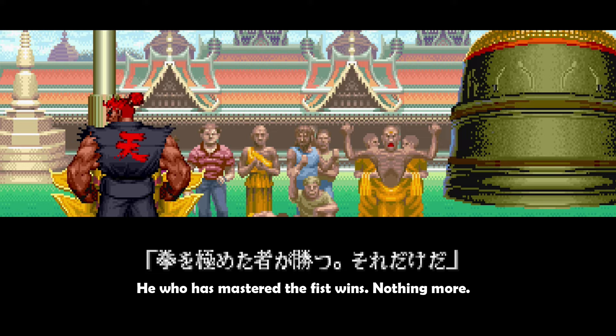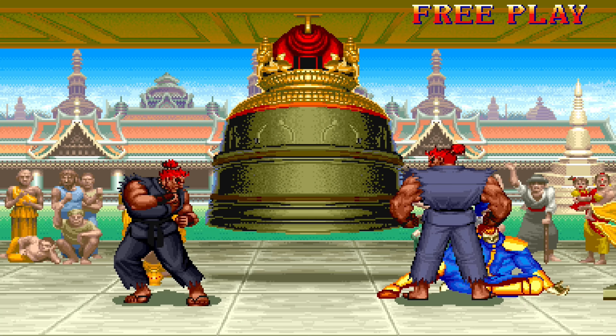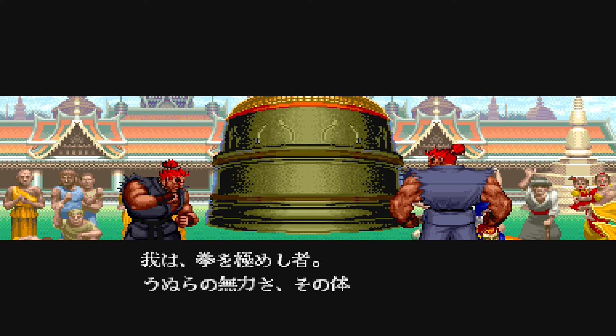If you manage to meet the requirements to fight Shin Akuma, you get something different. When Shin Akuma appears to finish off Bison, you can see Bison's body sitting, then he falls over. This appears only in the Japanese version.